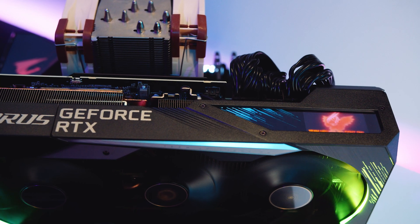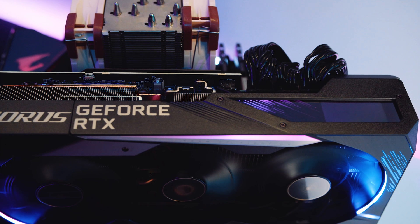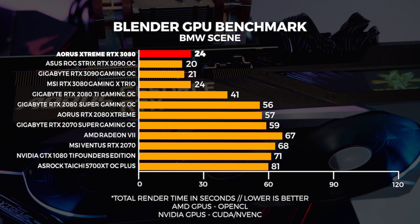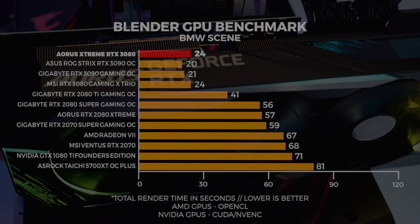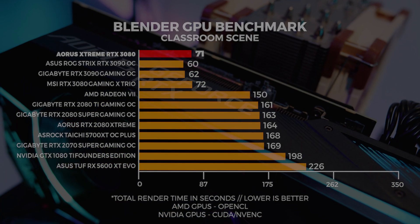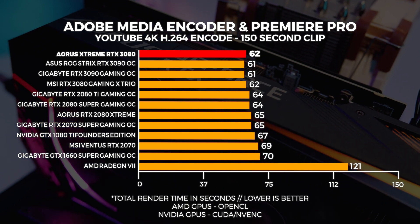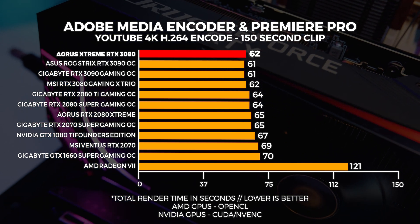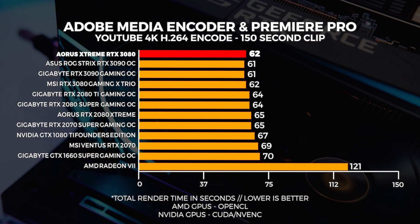We also tested some professional workloads. These aren't all of the workloads we want to test in the future, but this gives you an idea. Most people will overlook these type of benchmarks, but they're really important for people who are buying these GPUs for workstations. We decided to test all of our GPUs with two Blender scenes — both the Classroom and BMW scenes — and also Premiere Pro render times with our benchmark project. For Premiere Pro and Adobe Media Encoder, this is an indication of expected performance and is really dependent on the CPU as well. The render times are not that different across the board, and they're all within a margin of error for CUDA.